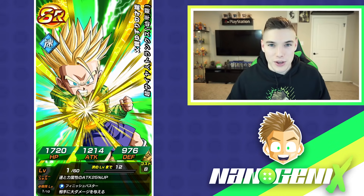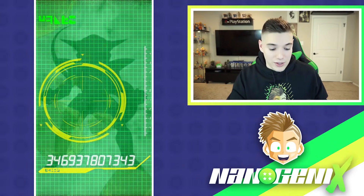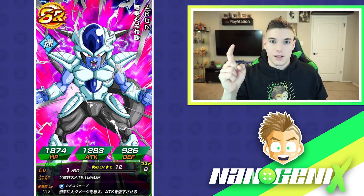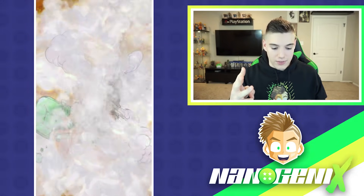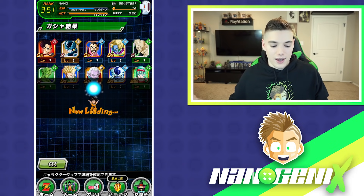As for Super Saiyan Blue Kaioken Goku, I think it's going to revolve around Dokkan Festival units, but it could also be an LR factor. My theory is it'll mean either LR, Dokkan Festival, or something ridiculous like five or more SSRs. That's just theory crafting. The animation is in the game files but hasn't been implemented yet — it's not something you can actually get when summoning.